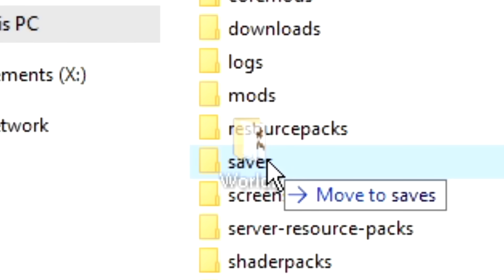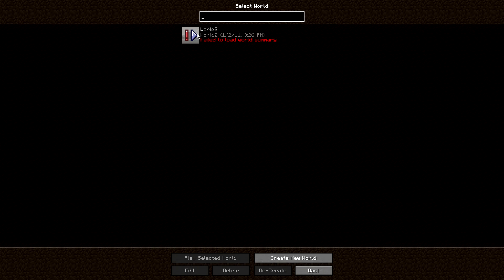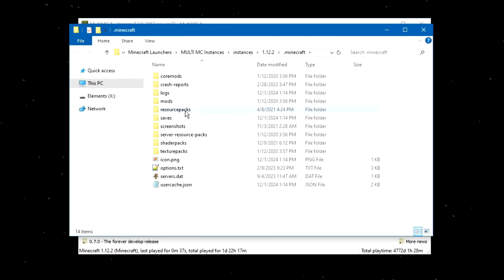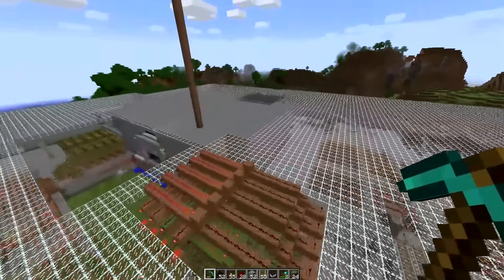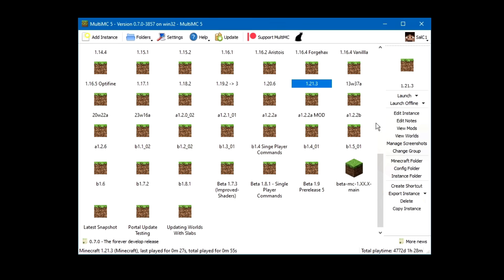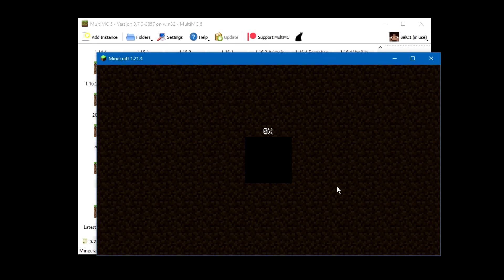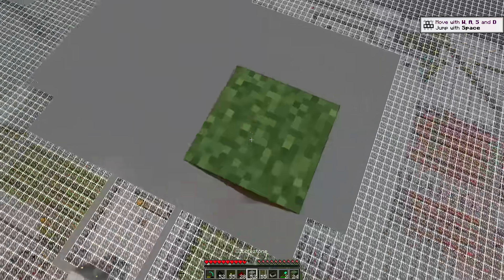We can't just drag and drop this world into our saves folder because this map was made in a much older version of Minecraft, and loading it in this state will not work. So what I had to do was load it up in very specific versions of the game to properly get it ready to load in modern Minecraft. Even with that, I still had issues with chunks just disappearing, so I played around with the Minecraft versions even more and found that this combination of versions works best for alpha save format worlds. Let's give this a try — okay, nothing looks broken. We're at 1.21.3.